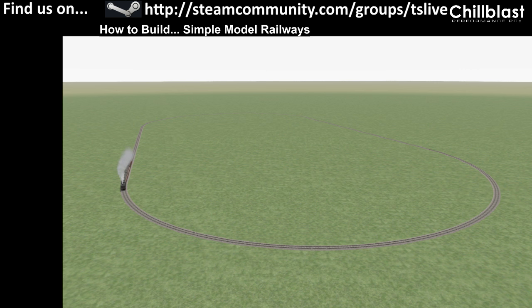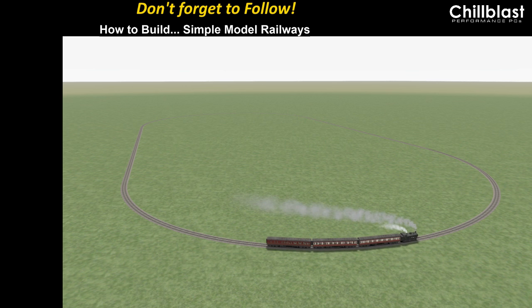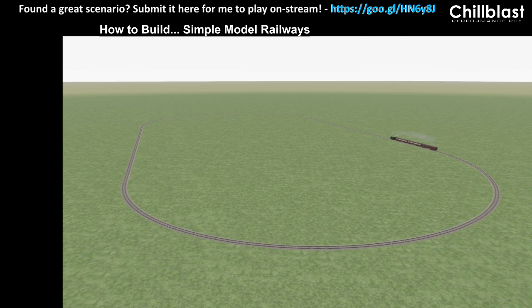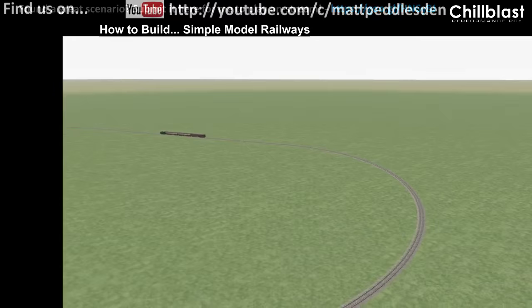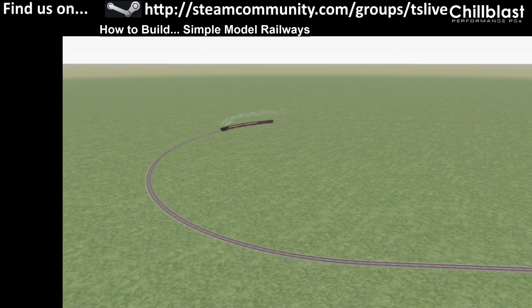Just let that train run around for a minute just to prove it does. You should always quit and reload if you've got signals; if you haven't got signals then it's fine. There you go, that's a loop of track all working fine.